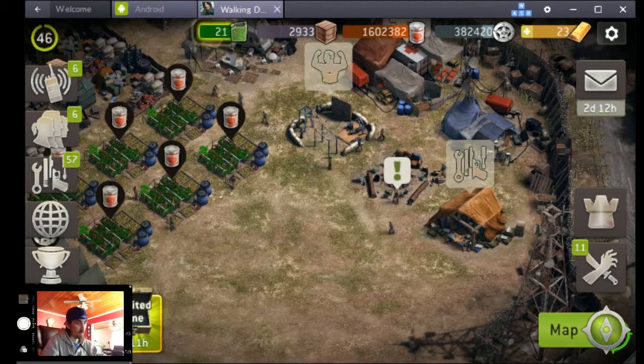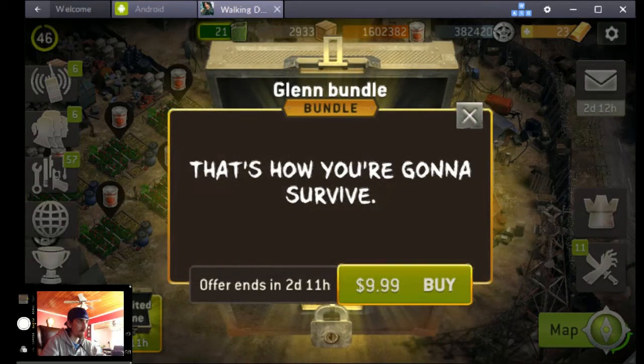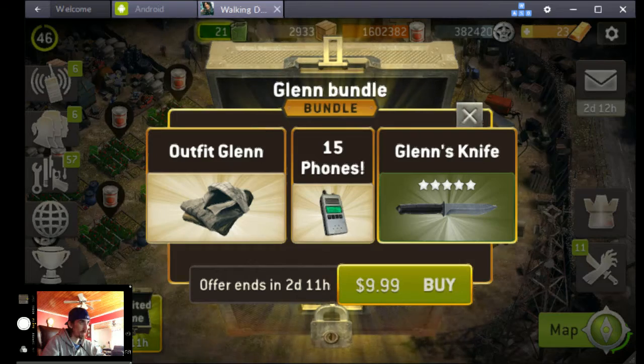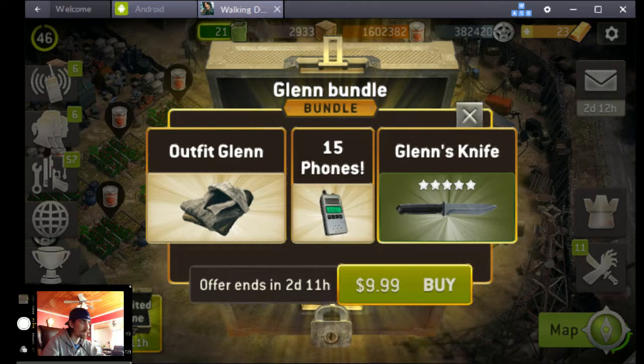Hey, what's going on? Spindig here playing The Walking Dead No Man's Land with a quick look at the limited time offer in the store right now. It's the Glenn bundle and it includes the Glenn outfit, 15 phones, and Glenn's knife.